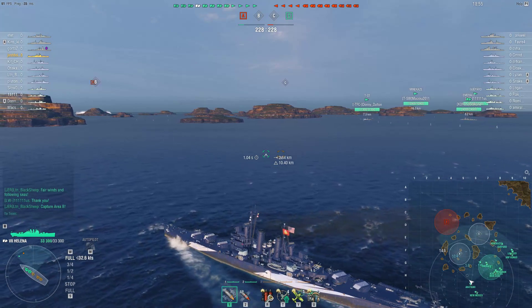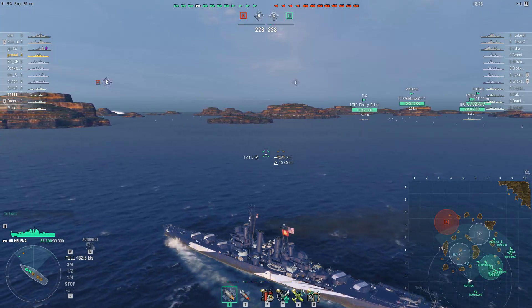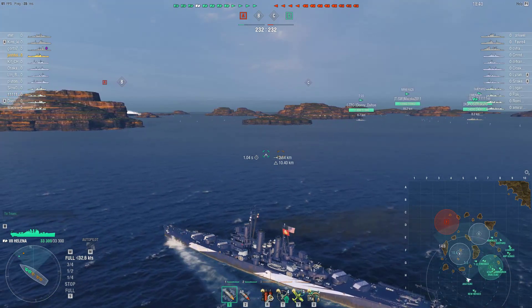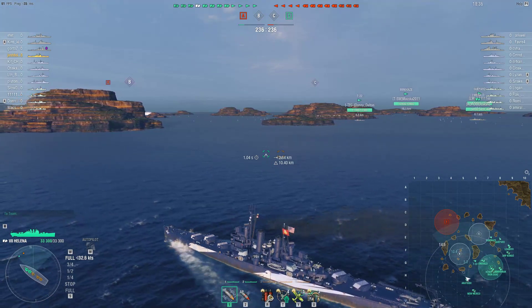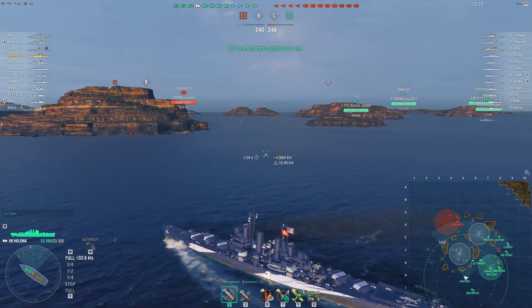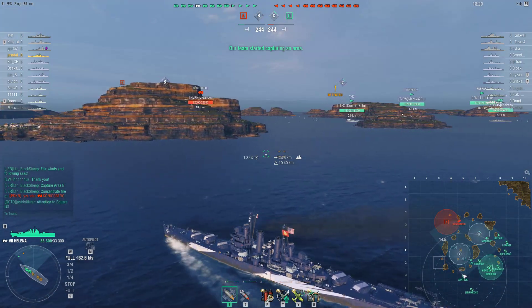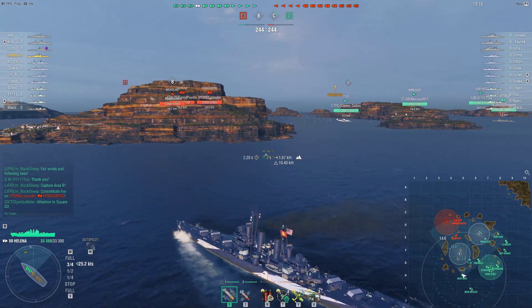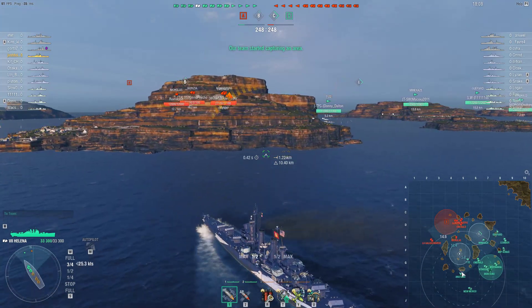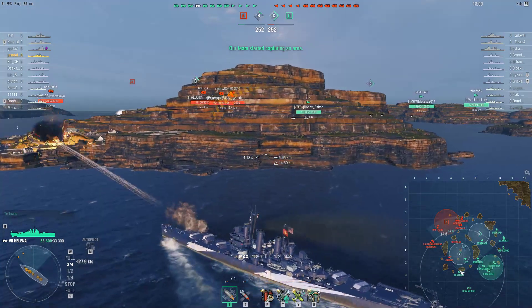Let's do it today - the Helena, the tier 7 US light cruiser. She has a lot of guns, and because of the gun layout, you have more guns than any other tier 7, you'll even beat the Myoko. The downside is her range - only 14.6, which is a bit meh. On the other hand, her concealment is 10.4. Even the Fiji has around the same concealment, so Helena and Fiji have the best concealment of non-premium tier 7 ships - not counting Atlanta or Belfast.